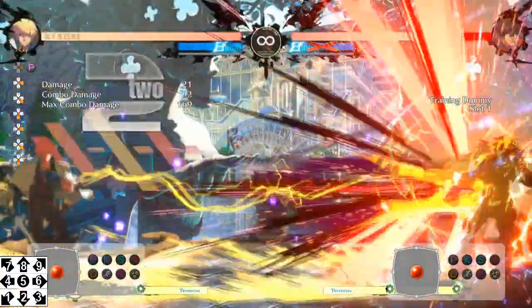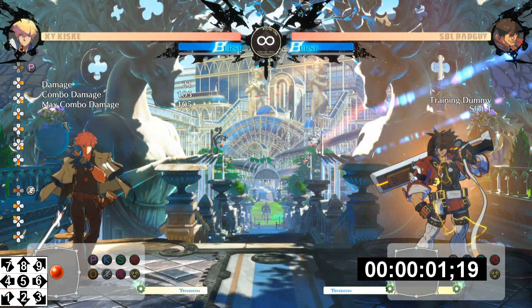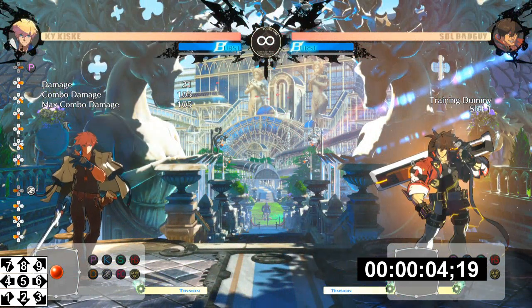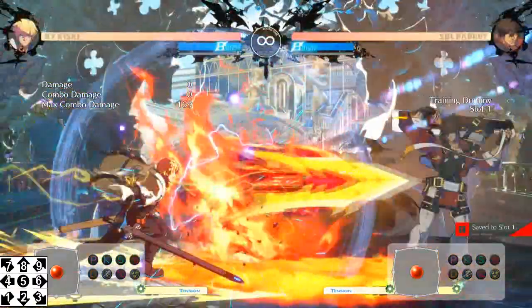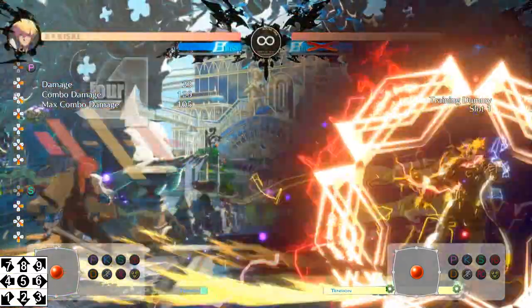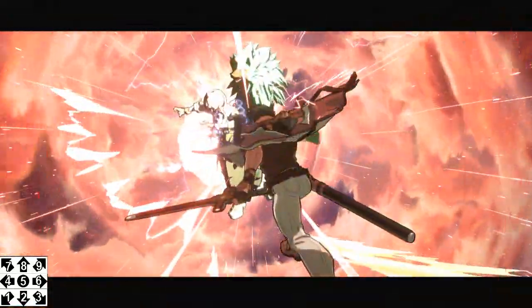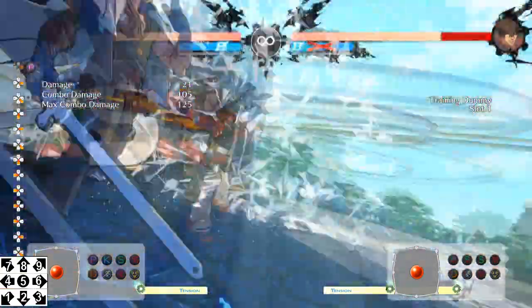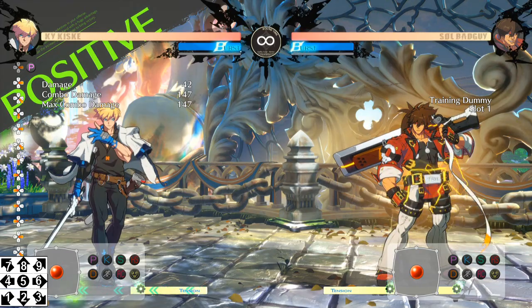Next, we have Sacred Edge — the super version of the Stun Edge. It's really fast, hits five times, and applies the shock state debuff for about six seconds, rivaling the Sparkle Slash. It will beat most projectiles in a trade. Not all that damaging unless you have the shock state applied already, but still pretty good. And it will wall break if they are in the corner.